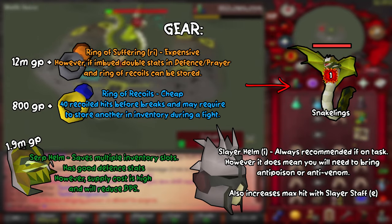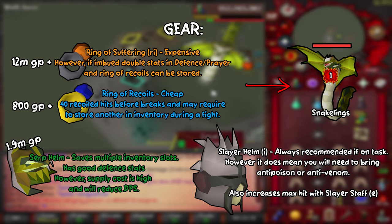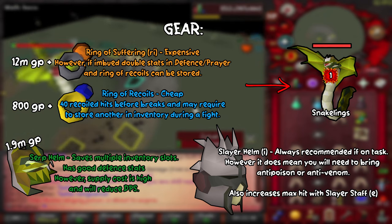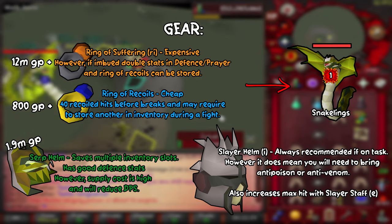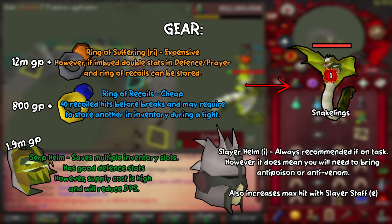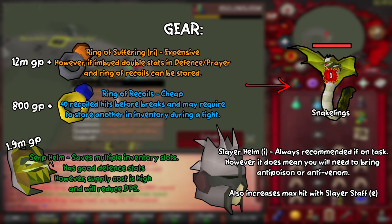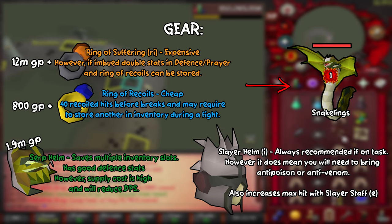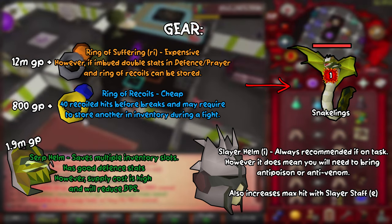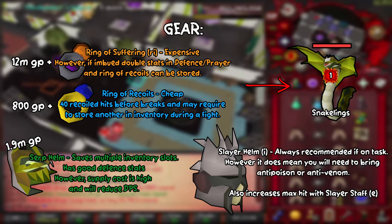Let's talk about some of the core gear pieces you're going to need for Zulrah. The expensive option is the ring of suffering, which will set you back about 12 mil GP. If you imbue it via nightmare zone, it will double the defence and prayer stats, and you can store multiple ring of recoils in it, saving some inventory slots. The cheaper alternative is the ring of recoil — about 800 GP — giving you 40 recoiled hits before it breaks, though you may need a spare in your inventory if the fight runs long.